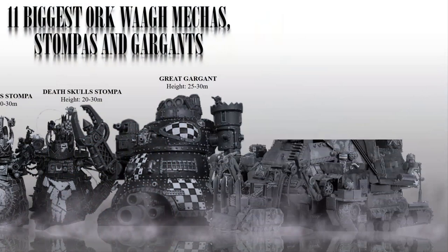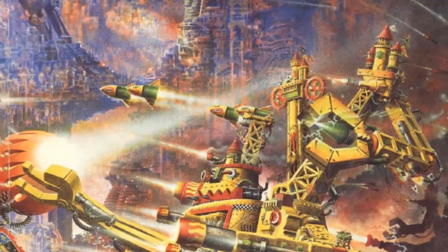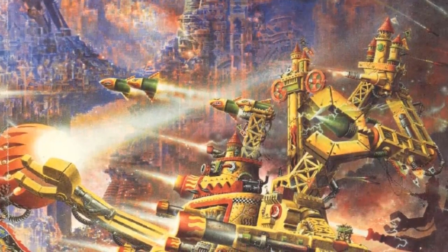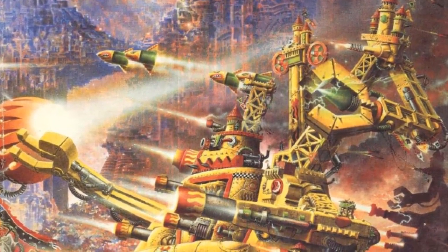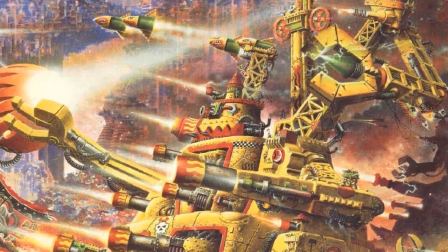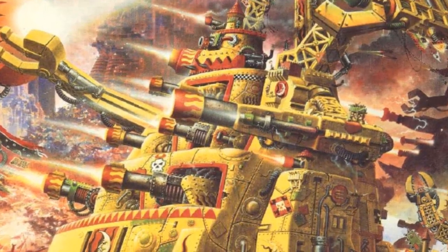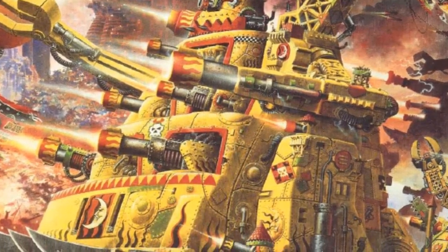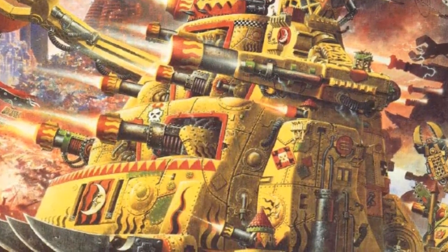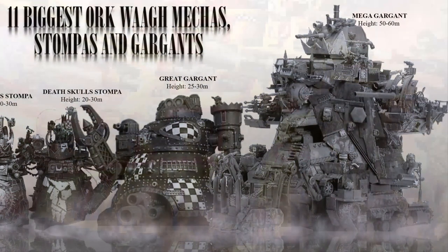Number 11: The Mega Gargan. A Mega Gargan is the largest and most powerful of all Orc war machines, standing around 50-60 meters tall, or 164-197 feet, and weighing thousands of tons. They are armed with an array of devastating weapons including massive guns, missile launchers, and super-heavy melee weapons such as chainswords and power claws the size of smaller Great Gargans. Mega Gargans are extremely rare and considered legendary among the Orcs, with only the most powerful war bosses being able to muster the resources necessary to build and maintain one.